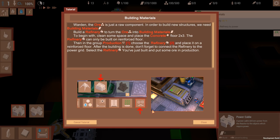Oh we've got little kids running around. Building materials - warden, the ore is just a rock component. In order to build new structures we need building materials. Build a refinery to turn the ore into building materials. Clear some space for a concrete floor, a 2x3 - the refinery can only be built on reinforced floor.